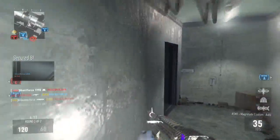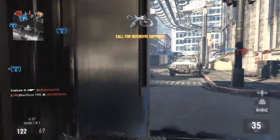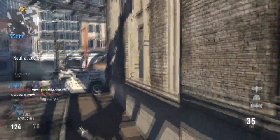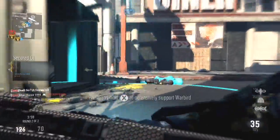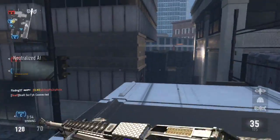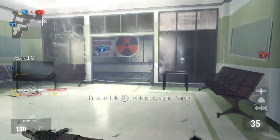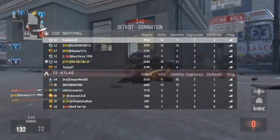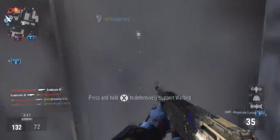Enemy care package incoming. Warbird decloak sequence activated. Warbird support requested. Enemy UAV online. Securing C. Enemy UAV online. Incoming enemy care package. Enemy taking B. Losing A. Charlie secure. We lost A. Enemy has A. Enemy care package incoming. Enemy UAV above. Warbird support requested.